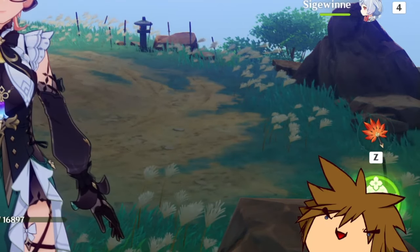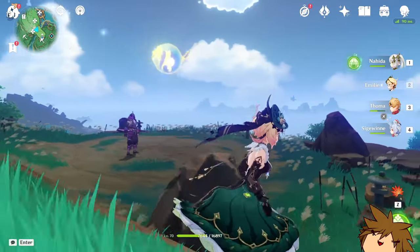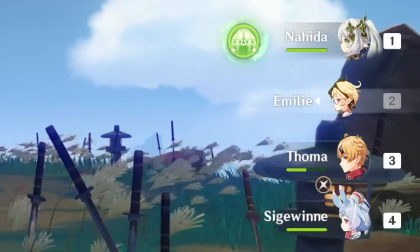Ladies and gentlemen, we're back in Inazuma to try out this Emily team. On the right side you can see Seadreen, Nahida, Emily, and Touma.